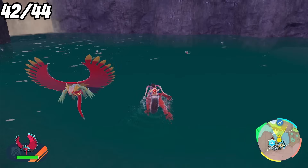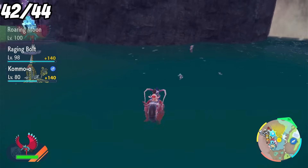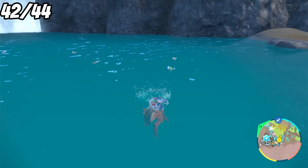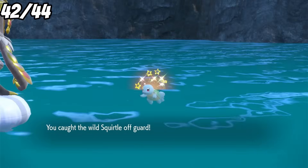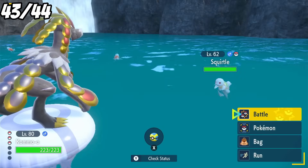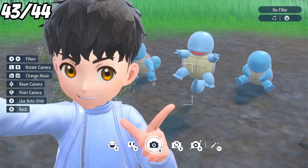With the challenge coming down to the final shinies, it's time to take on the last starter we need, Squirtle. I managed to find an outbreak by using an Encounter Water Power Sandwich, and all that's left to do was wait. And even though it has a green shell, I didn't expect it to stand out as much as it did. With a final encounter, we have our last shiny starter of the challenge, Squirtle.